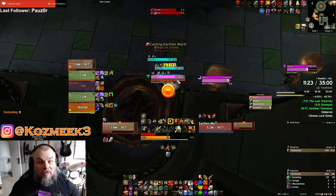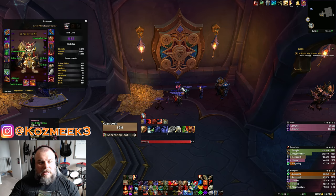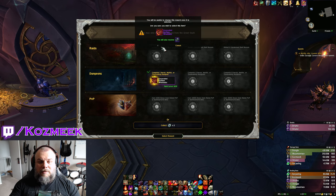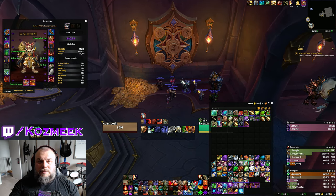Up next we have the warrior. We're opening it in Arms spec. Let's see what we get in his vault. 509 wrists, hero track — another massive upgrade from 470. This will bring his item level up to 490.94. Fantastic upgrade on the warrior.